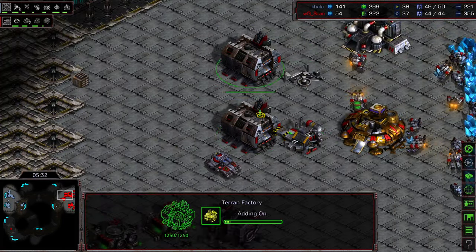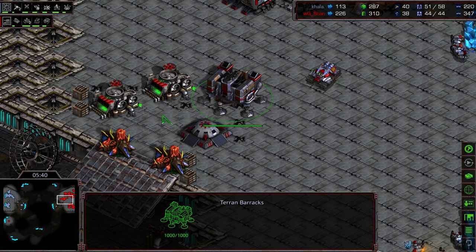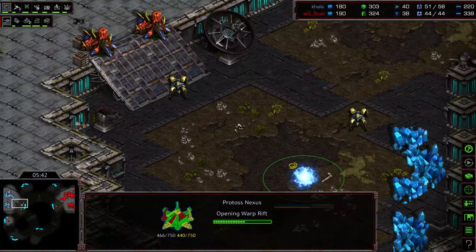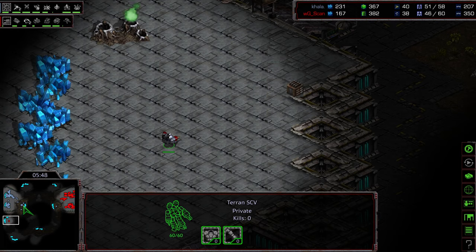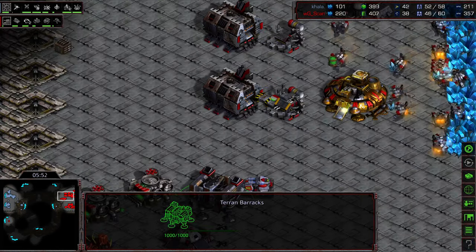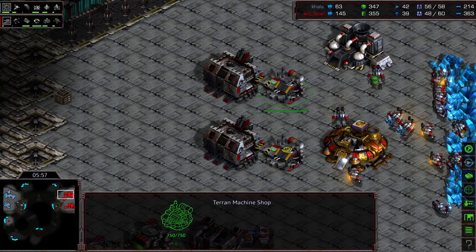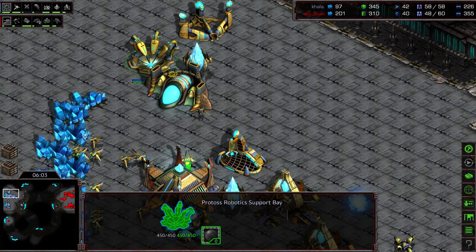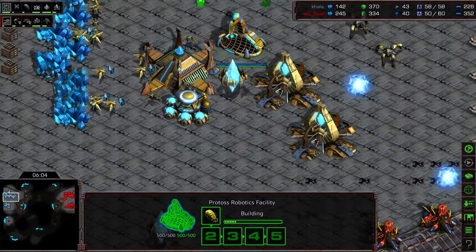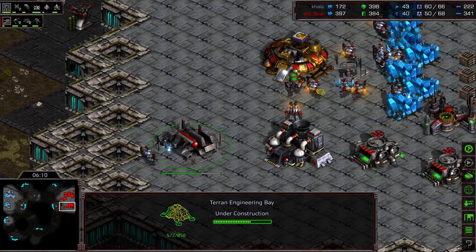Scan does have two machine shops building. First tank is out for him. On the front door, with this bunker, it looks like this is going to play out well for Kala because Scan's playing a little bit more passively. While Scan's checking out the nine o'clock base, he hasn't wandered up with that SCV to get the scout on the mineral-only. Kind of playing in the dark himself. Double machine shop suggests we're going to see goliaths — he knows that typically the Protoss has to come to him to slow his economy down, so opting for goliaths to have mobile units to cover all this area.